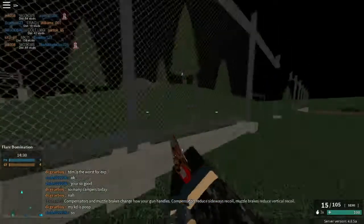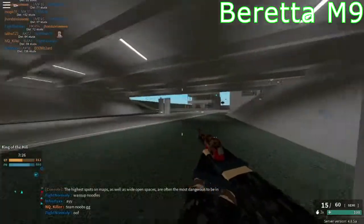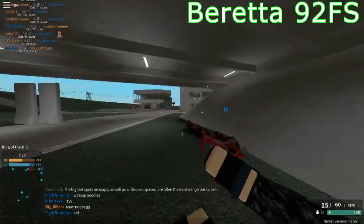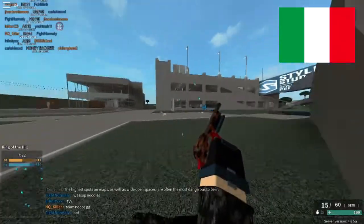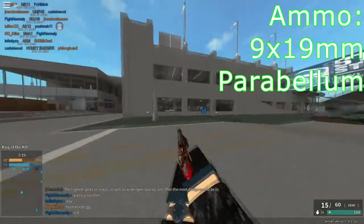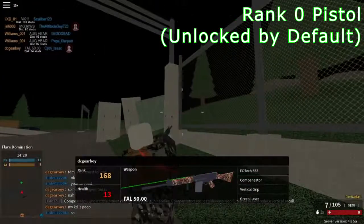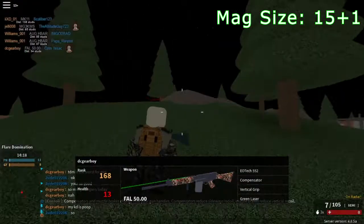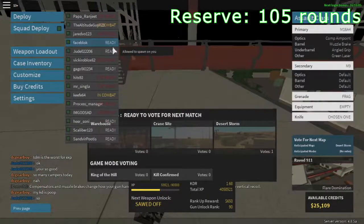To start things off, let's go over the basic stats of the weapon. The Beretta M9 or 92FS is a semi-automatic pistol made in Italy. It is chambered in 9x19 Parabellum. The weapon is unlocked by default at rank 0, and it has a capacity of 15 plus 1 in the magazine, with 105 in reserve.